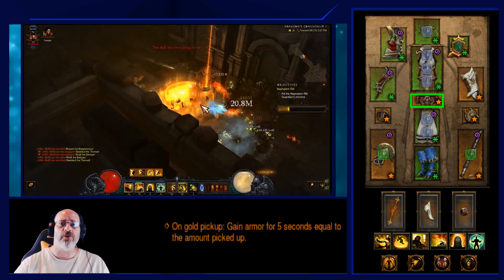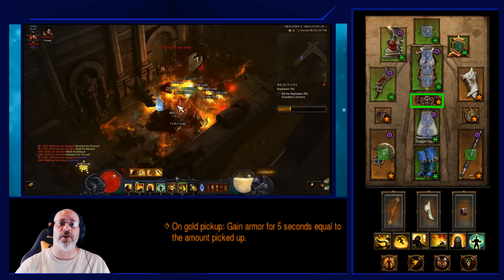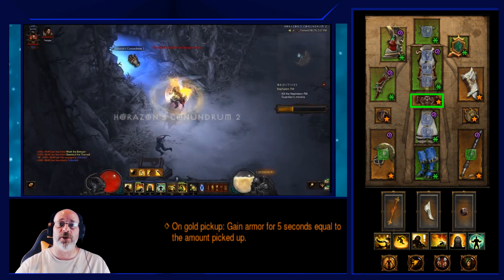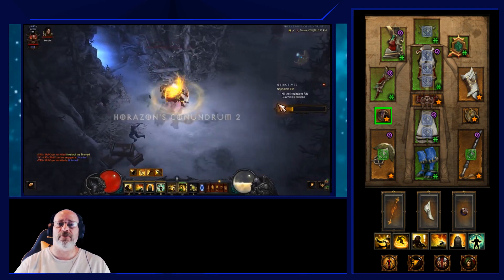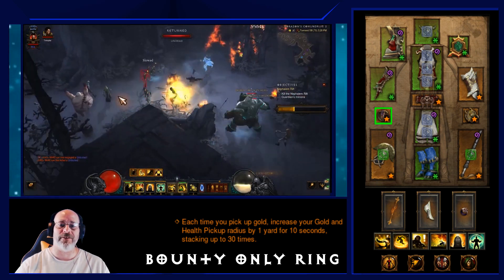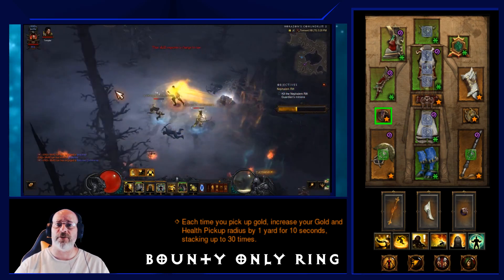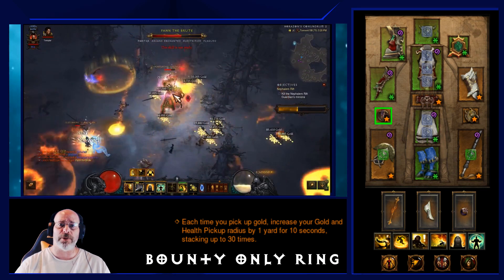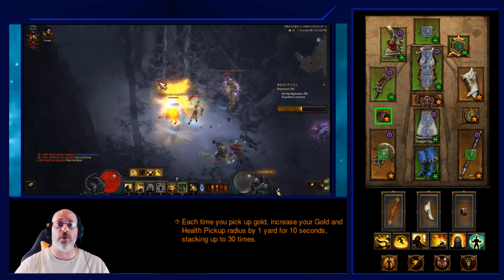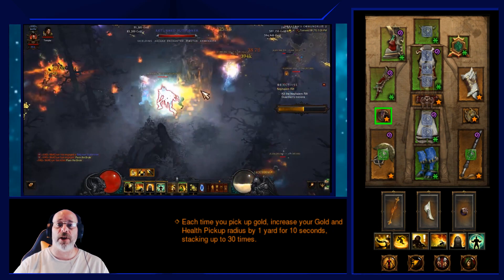For the belt, run Gold Wrap, which gives you armor based on the amount of gold you pick up — and with this build you pick up a ton of gold, giving you massive damage reduction. Pair this with Avarice Band: each time you pick up gold you increase your gold and health pickup radius by one yard for 10 seconds, stacking up to 30 times. This lets you grab progression orbs and Death's Breaths without stopping, keeping you moving from elite pack to elite pack.